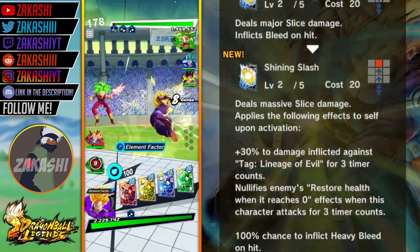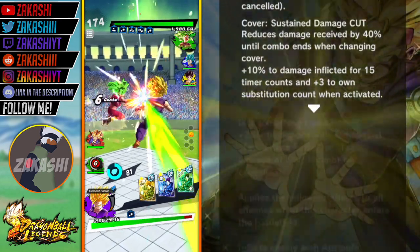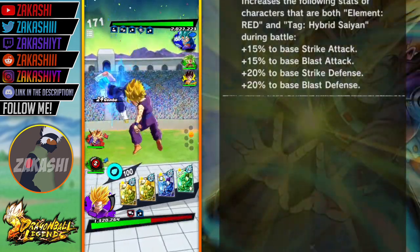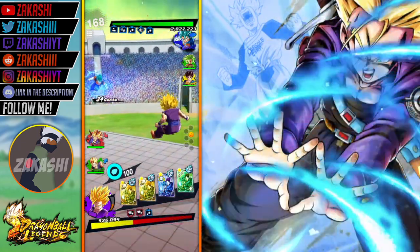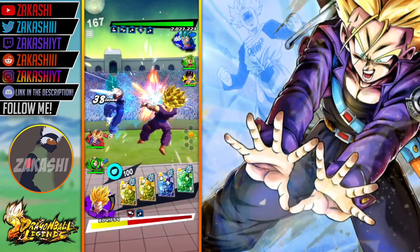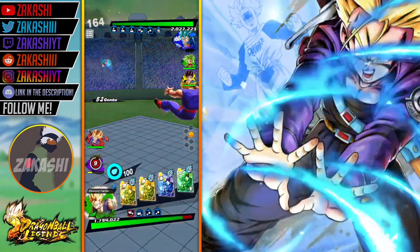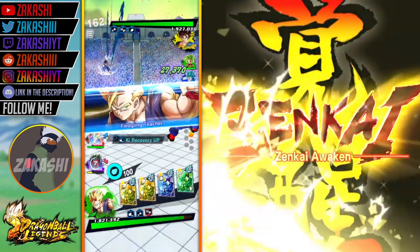That's in his second unique ability. It's called 'For Once.' It reduces damage received by 40% until combo ends when changing cover, and it also says the following effects occur when activated: 20% to damage inflicted for 20 time counts, and inflicts enemy with attribute downgrade minus 40% to ki recovery for 10 time counts. He's just mad useful. He carries one of each card. He's a Hybrid Saiyan, and he also has the Future tag, Super Saiyan tag, and Vegeta Family tag. Because of that Super Saiyan tag, I'm actually going to run him with Bardock and try out a double buff in my own way — you will see that in a later video.